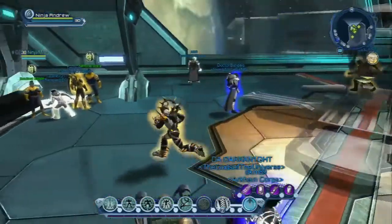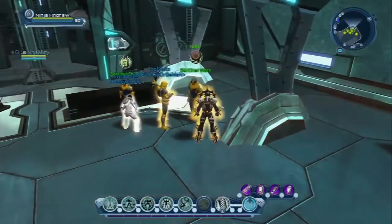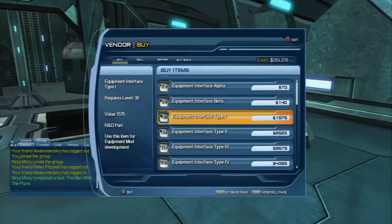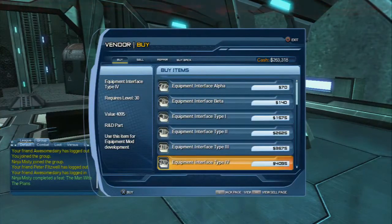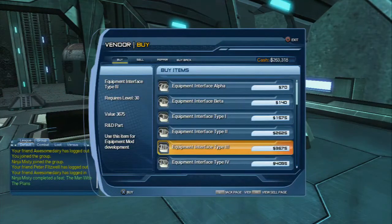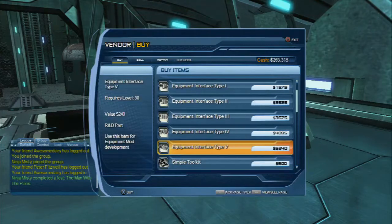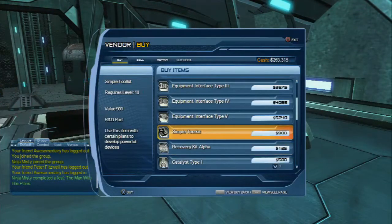Next up, right next to the crafting table there are three vendors, and I'm going to go from right to left. The first vendor here has all of your materials — equipment interfaces. You would need those to make a mod that you're going to socket into armor. You can see alpha, beta, all the way up to level four or five. You would need to have plans in association with those to use them. I think the toolkit is for making some of the consumables.